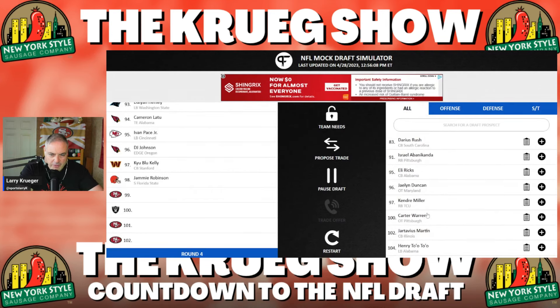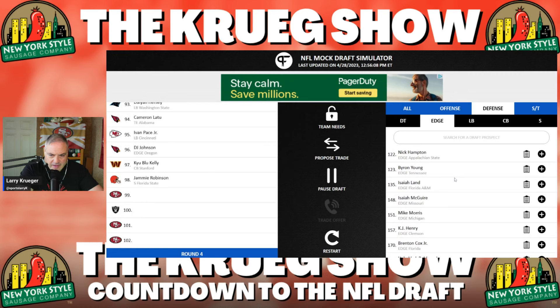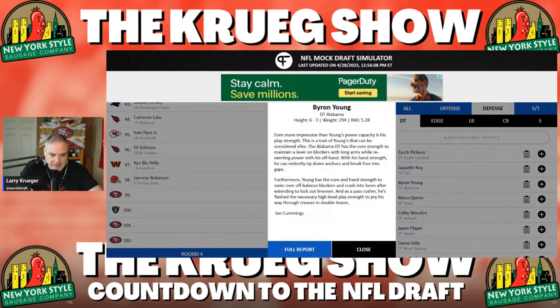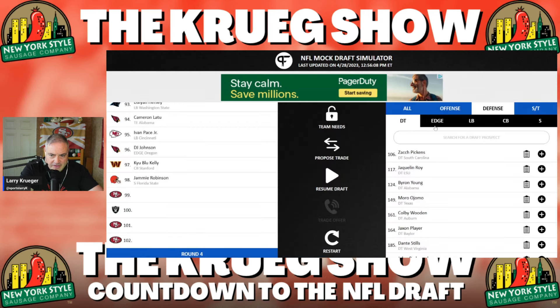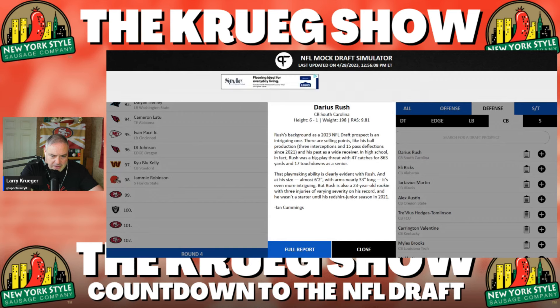Who are we going to go with? Let's take a look first at the edge rushers — Nick Hampton, Byron Young, Isaiah McGuire — all sitting there staring you in the face. A lot of people would say go Byron Young from Tennessee; I think that would be a very popular pick with 49er fans. Let's look at cornerback — Darius Rush from South Carolina, 6'1", 198 pounds, playmaking ability, 33-inch arms. That's a tough one; he's a nice player.